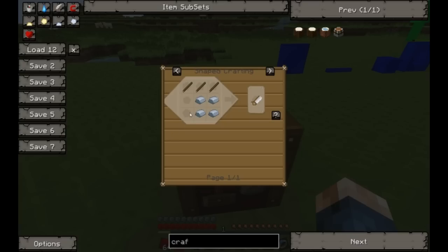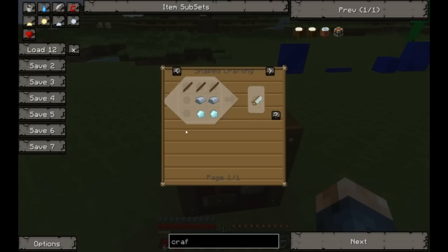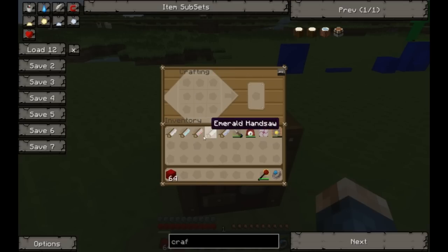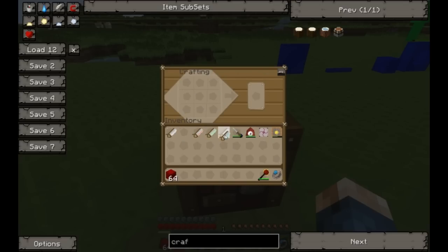First you have to make an iron handsaw, a diamond handsaw, or a ruby, emerald, or sapphire handsaw. These are made like this — quite simple recipes. The iron handsaw is the weakest. Then sapphire, ruby, and emerald are all in the same category as medium hardness, and the diamond handsaw is the hardest.